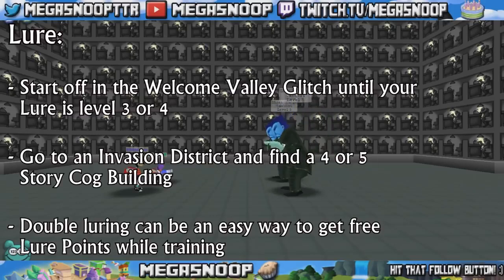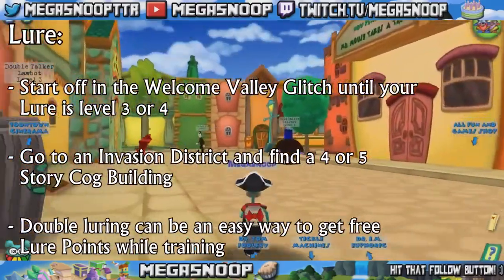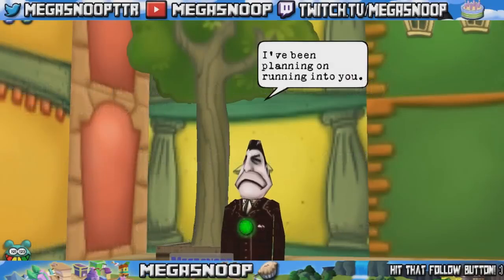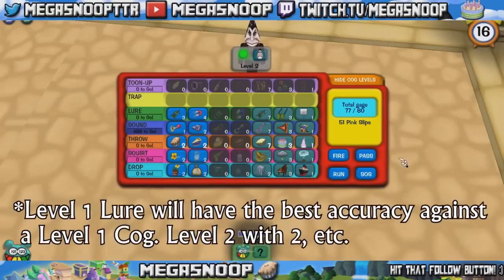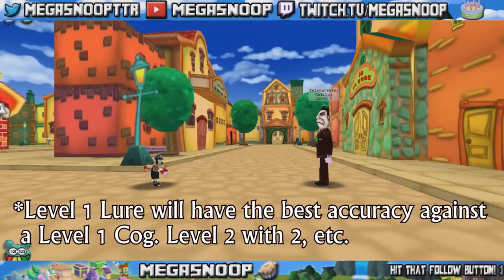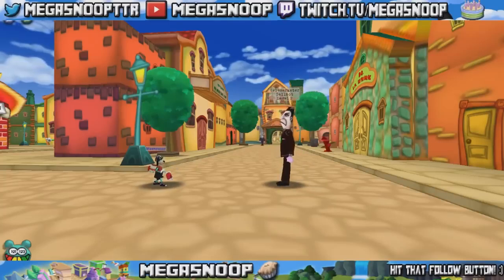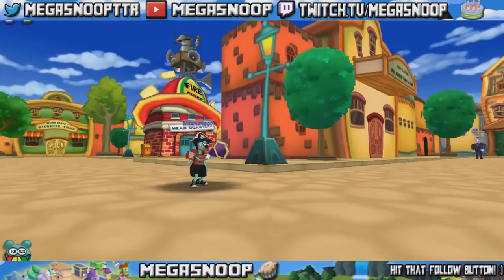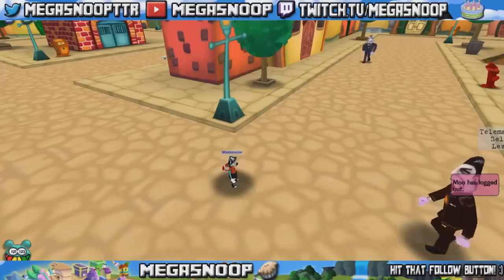Now is Lure. Lure is a bit tricky — at the beginning it has incredibly low accuracy and makes it not very fun at all. This is where you want to use the first tip I gave you. When you have level 1 and 2 Lure, you're going to want to use the Welcome Valley glitch to at least get it trained some of the way up to level 3 or 4. Your level 1 Lure works best against level 1 cogs and your level 2 Lure works best against level 2 cogs. It is in your best interest to use the lures against the levels they correlate with instead of trying to use a level 1 Lure on a level 10 cog — it's probably not going to work.